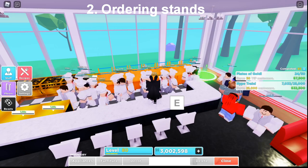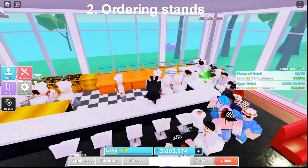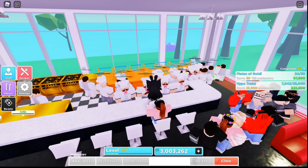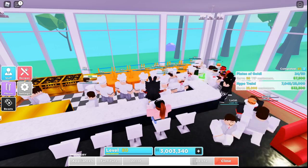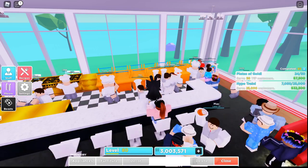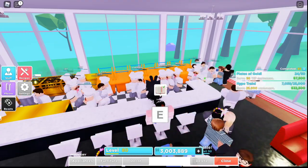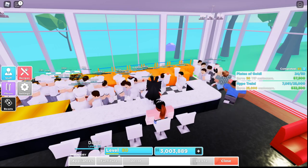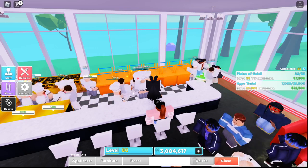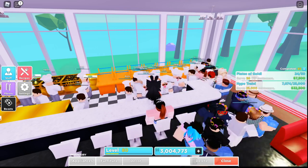Tip number 2: Ordering stands. I'm currently using 13 ordering stands to make sure all the orders get cooked and served within a few seconds. This tip is for beginners as well as pros. Always keep your order stands close to your teleporters. Don't let your waiters waste too much time walking around to get orders to the customers.